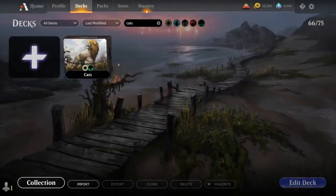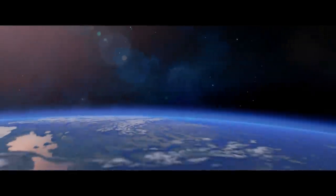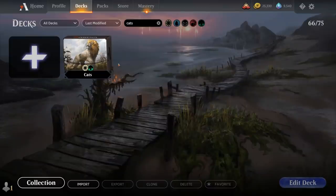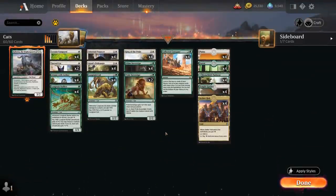Hello and welcome to another Historic Games video. Today we're taking a look at Cats — not a movie, the green-white tribal deck, featuring a couple new cards from Historic Jumpstart.